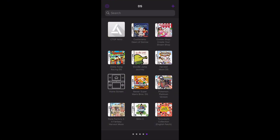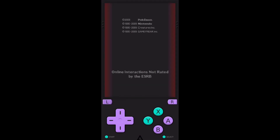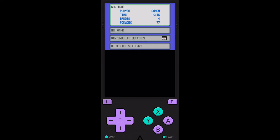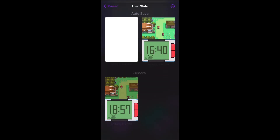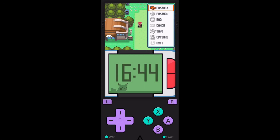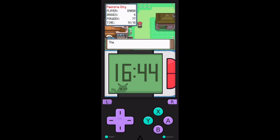The first thing you're going to want to do is physically save in the game if you haven't already done that. It depends on the game you're playing, but right here you can see I've got a save file with stuff on it. This is specifically for Pokemon, but any game where you can save should work. Just hit X in this game specifically, or however you save in your game. All right, game saved.